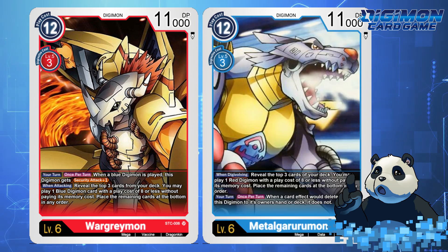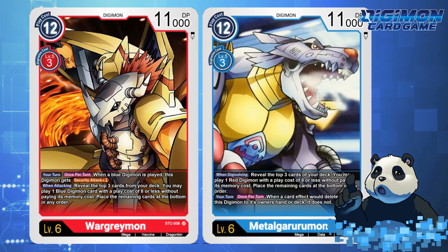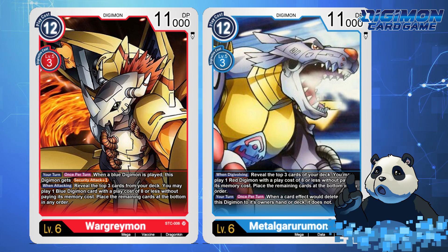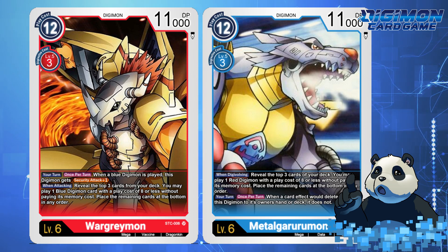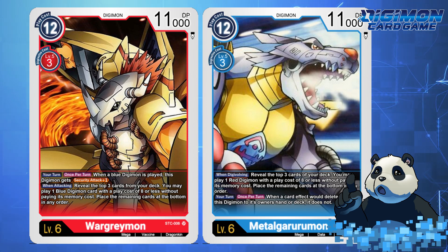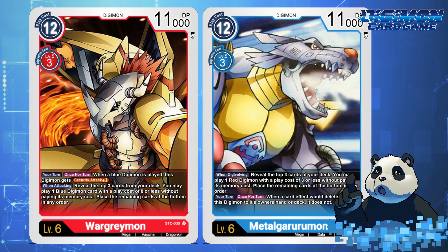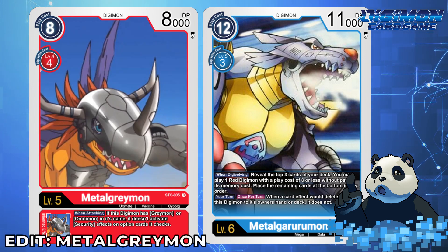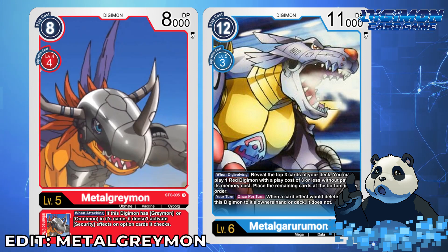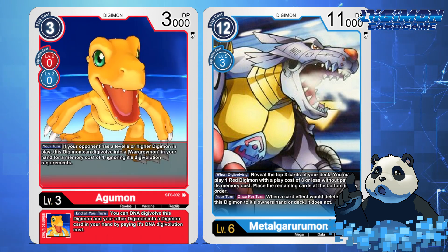As for MetalGreymon, it'd also have a Digivolution cost of 3 and a play cost of 11. When Digivolving, reveal the top 3 cards of your deck — you may play 1 red Digimon with a play cost of 8 or less without paying its memory cost, and place the remaining cards at the bottom. Your turn, once per turn, when a card effect would delete or return this Digimon to its owner's hand or deck, it does not. This Digimon can still be deleted by Security Cards, Battle, or DP Reduction. MetalGarurumon doesn't necessarily need to attack to recruit a MetalGarurumon or a Digimon lower in the red category, but if you pull an Agumon and have WarGreymon in hand with your opponent having a level 6, well, you know where this is going.